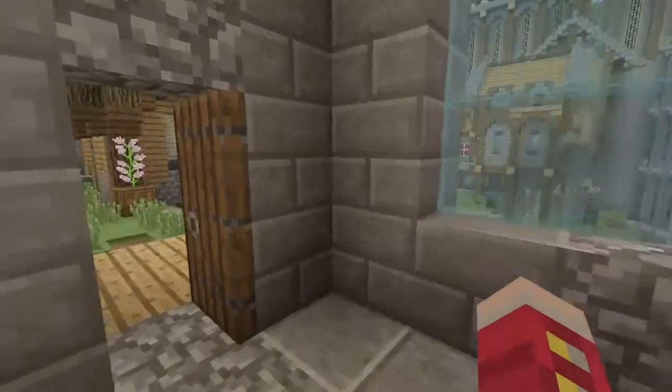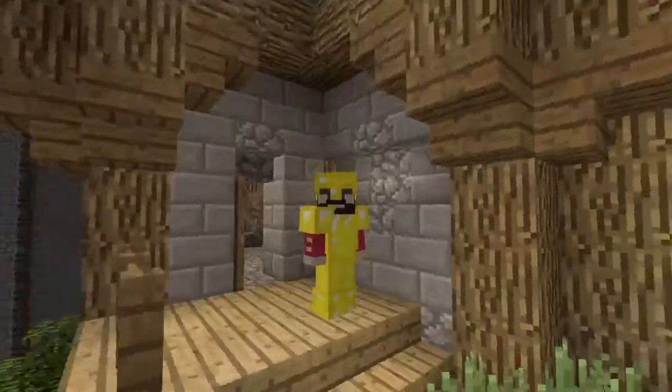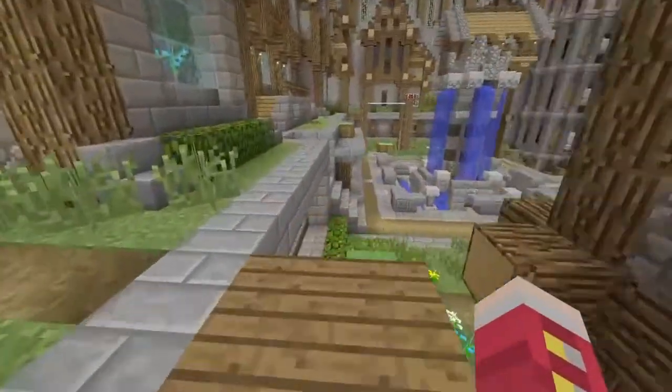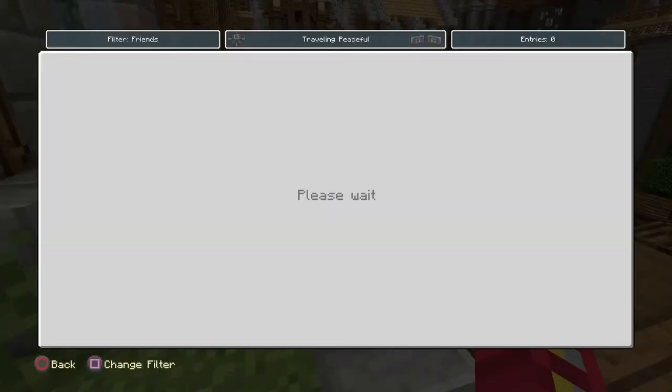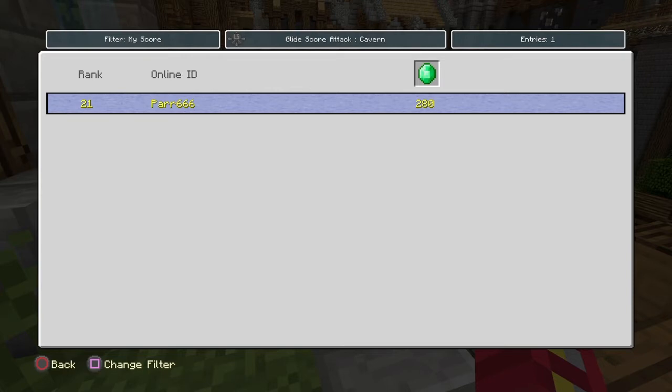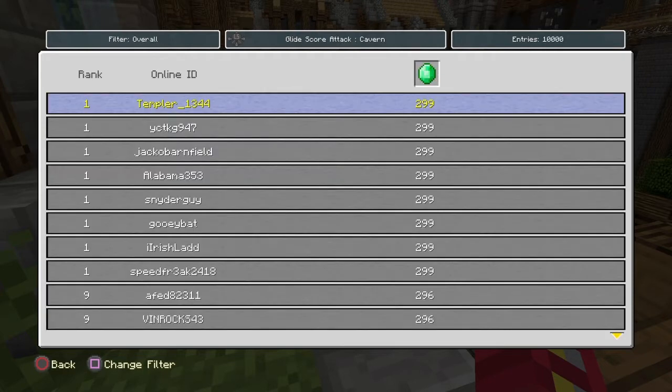Today is all about score attack mode and how to get all of the rings, or at least most of them — because I'm pretty sure there is a way of getting all of them. Let's go to the leaderboard so I can give you an idea. If we go to score attack, the highest scores are 299, and I believe that is the highest score you can get by getting all of the rings.